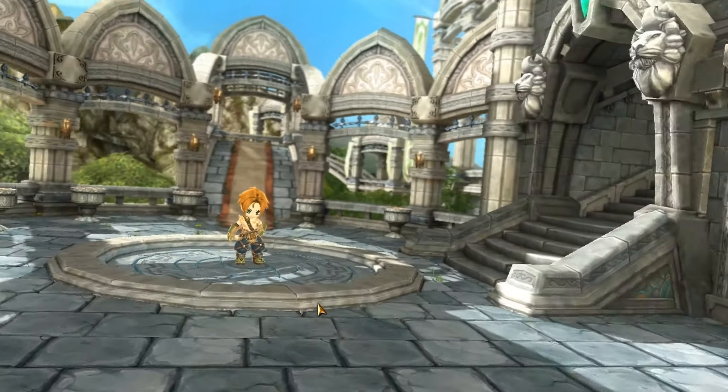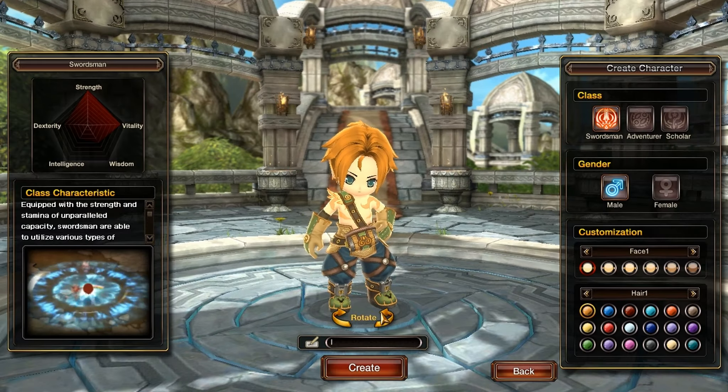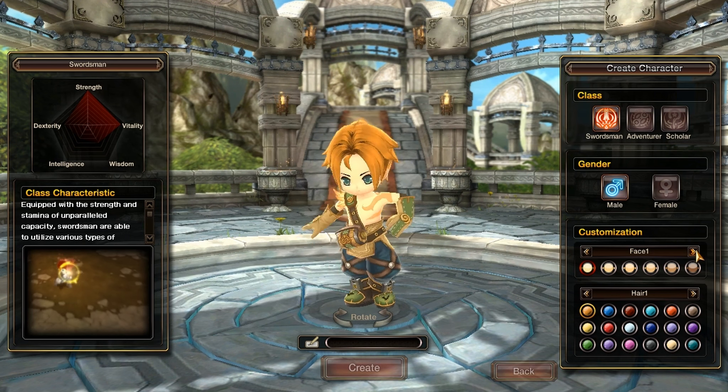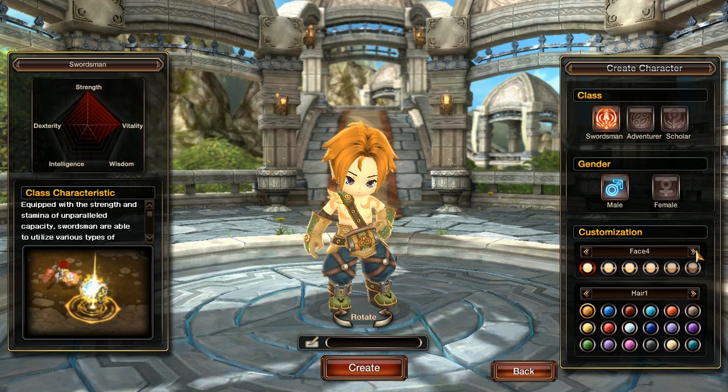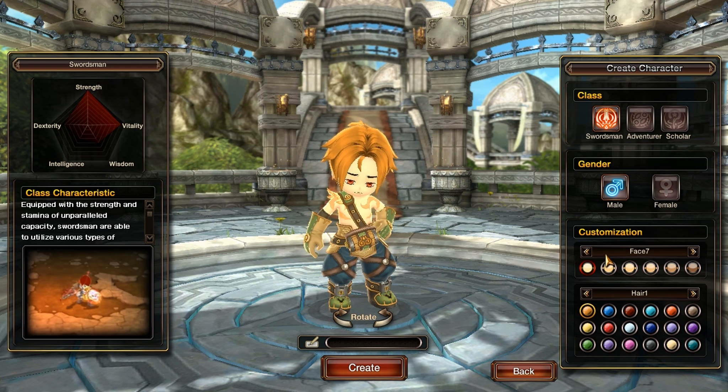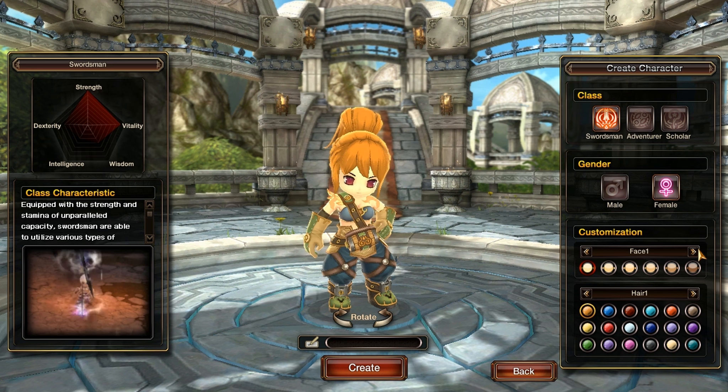Right off the bat you can see that this game has really bright colors and really good anime characters. When you go to character creation in 2013, you see that you have the last 10 years of character creation with really simple customization options. You can choose between 3 classes: Swordsman, Adventurer, and Scholar.